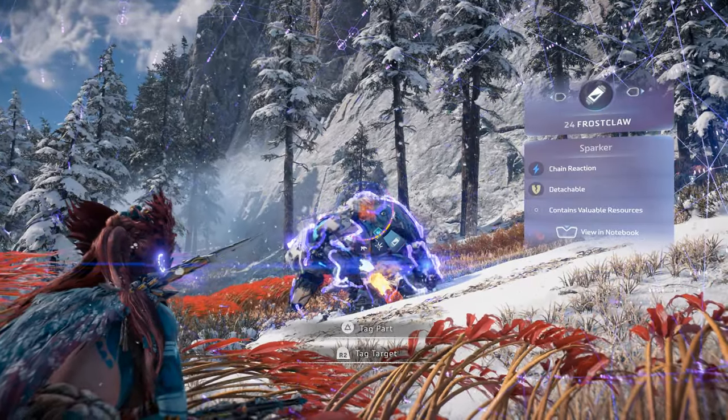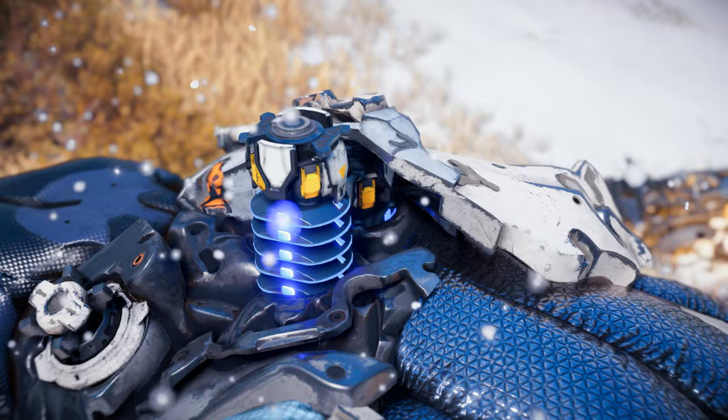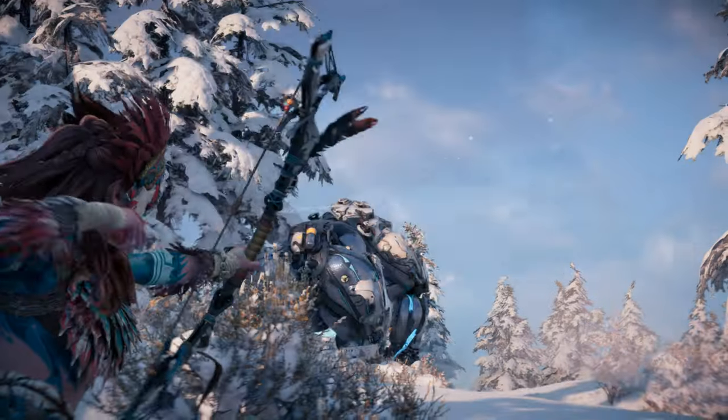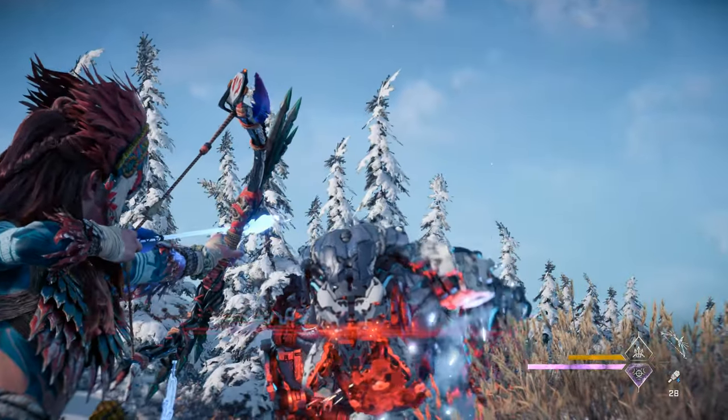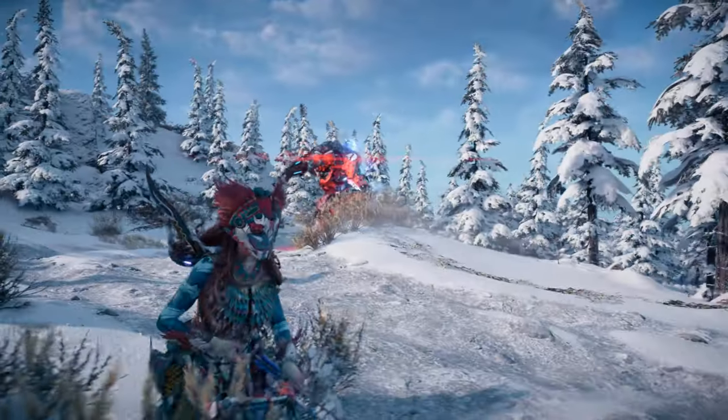Two sparkers act as shock storage and rest atop the Frostclaw's back concealed by armor plating. Tear off the armor plating and either detach them to collect the resource, or shoot with a well-aimed shock arrow to detonate and inflict the shocked state.